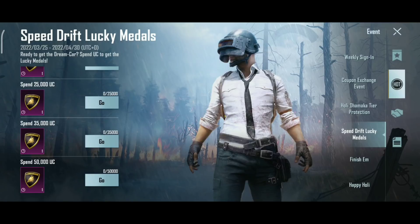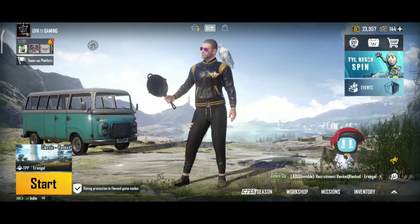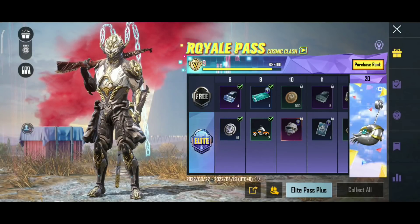This method is to make a car and get a car for free. After 5,000 UC, you have a car.